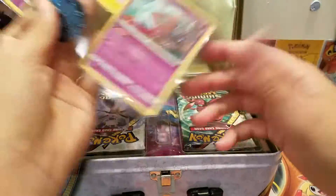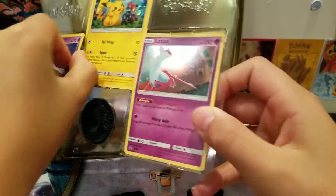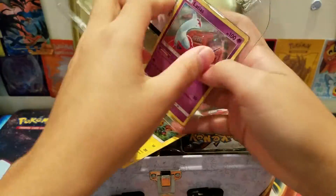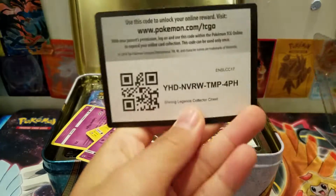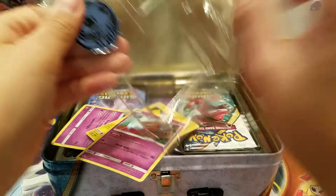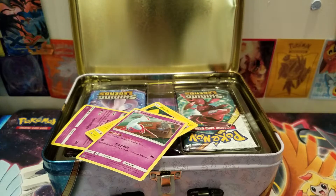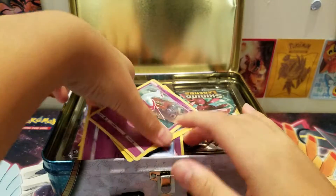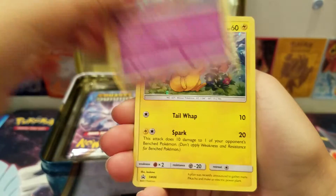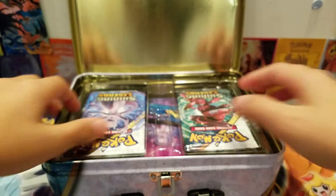First up I guess we have the promos. I don't really care if I ruined the surprise if you already got the card, but yeah, there we go. We got a Latios — it's a promo — Pikachu, and a Latias. So pretty cool.